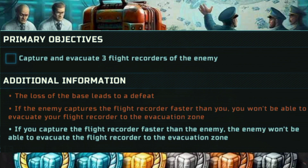If the enemy captures the Flight Recorder faster than you, you won't be able to evacuate your Flight Recorder to the evacuation zone. Conversely, if you capture the Flight Recorder faster than the enemy, the enemy won't be able to evacuate their Flight Recorder to the evacuation zone.